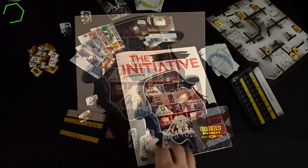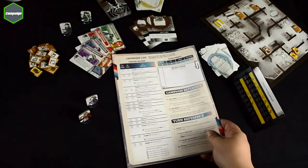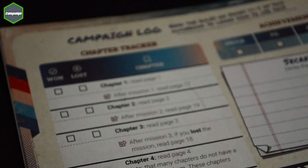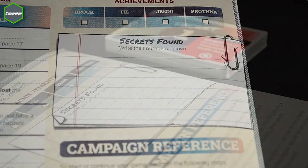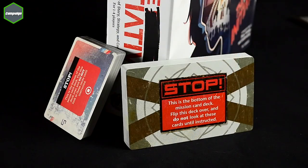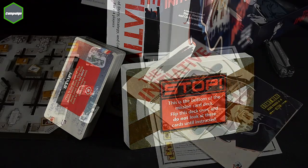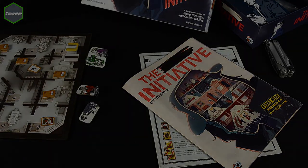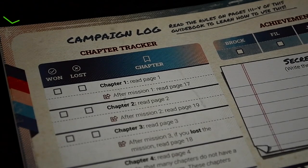Once you've finished your first game, check the campaign log on the back of the guidebook. It's almost got a choose-your-own-adventure feel to it, replacing decisions with wins and losses. Wherever you discover secrets, record them there and retrieve the secret card from the secret deck. Don't look at any secret or mission cards or any other pages of the initiative guidebook until you're instructed to — it's all part of the game. Just follow the chapter tracker and you'll be on your way.